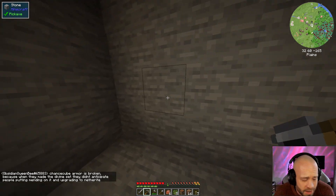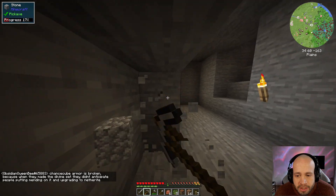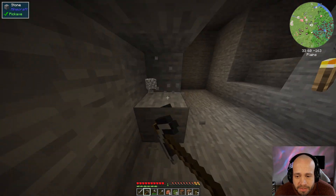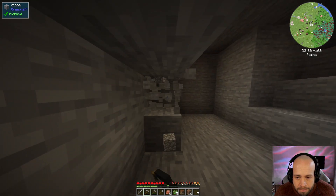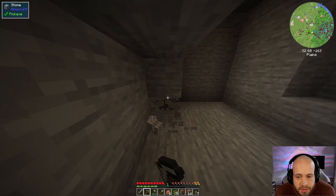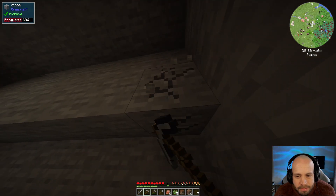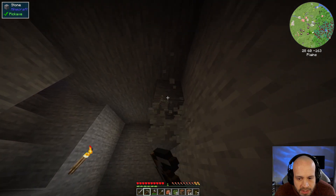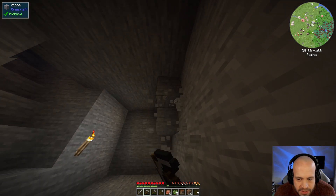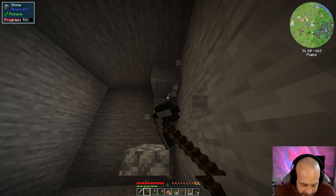Next mod to talk about is Applied Energistics 2 - typical computer storage, mass storage of stuff instead of having to use chests or crates. It's probably one of the two storage mods in here that I'm going to get into. It's more complicated but more powerful - you can do more stuff with it. You'll see when I get to it and talk about it, but yes, definitely going to get into that.